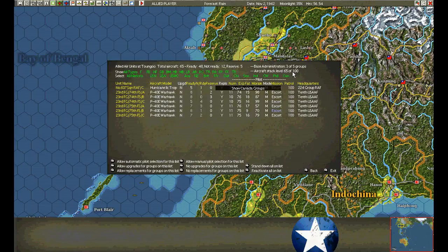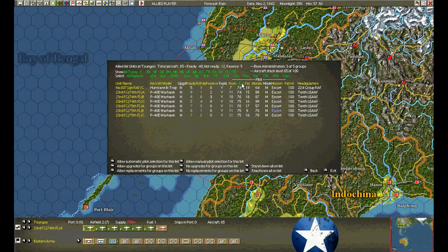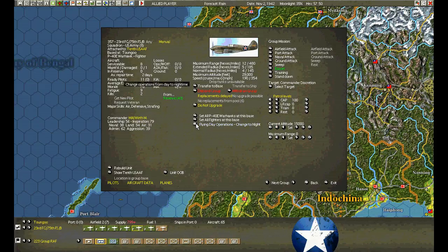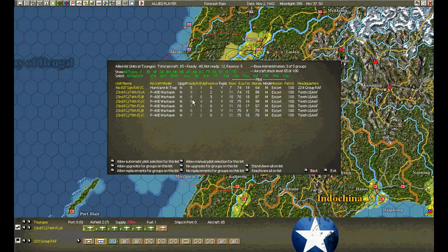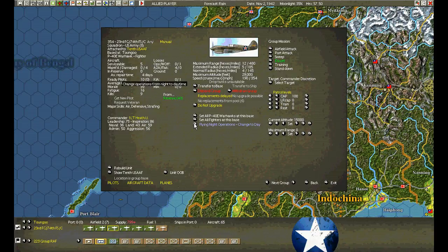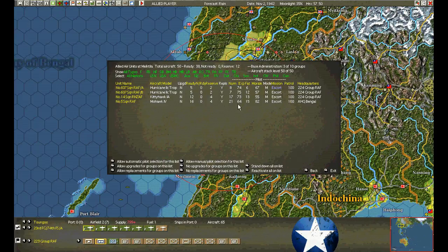Taungu has increased to level two, so now we can bring in some additional fighters. The enemy's trying to smother us with fighters. This squadron will go back up to 15,000 and fly day. I'll bring the Mohawks over — they're one of the larger units, up to 20,000 feet, pretty decent. I'll send them over to 20,000.